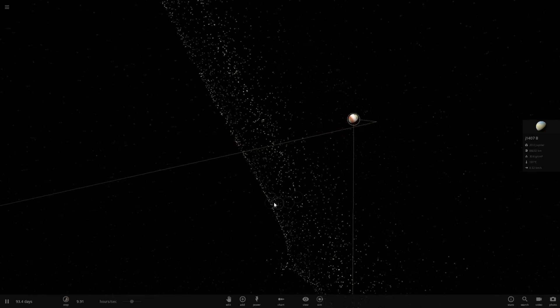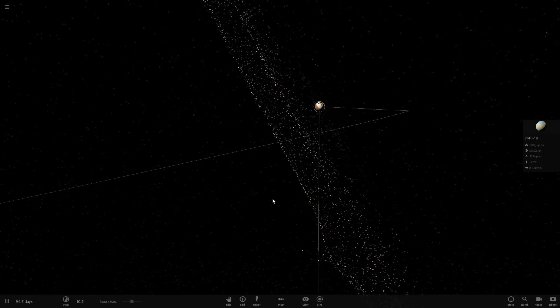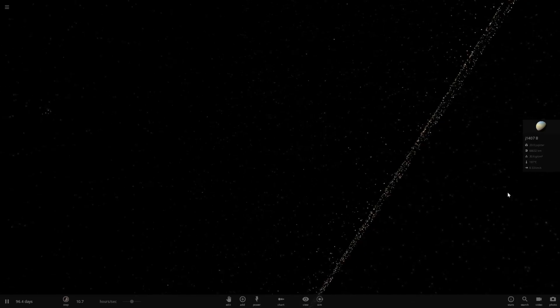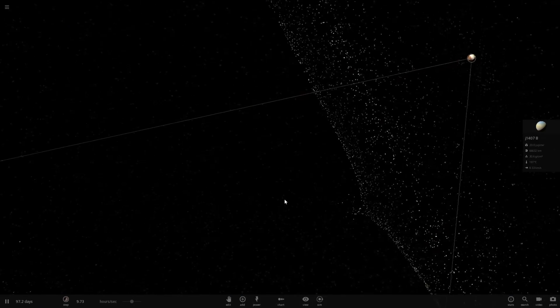As you guys may have seen in my previous J1407B video, the rings are not really the most stable, so they tend to fold over on that side. So I don't know if that was an effect of Saturn or the rings itself.